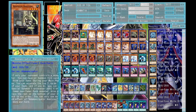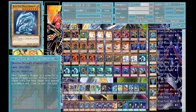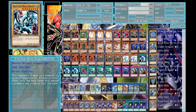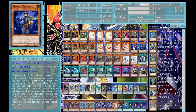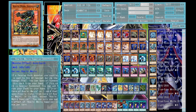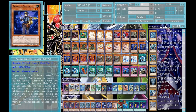Welcome back to another Yugo deck profile. It's Adamancipator — I'm doing an updated version because the other version was not the best. It had a lot of room for improvement and was a lot more bricky; it didn't have the best draws. Block Dragon is now banned, so it's a little difficult, but I really still think this deck is good and can be good against a lot of meta decks today.